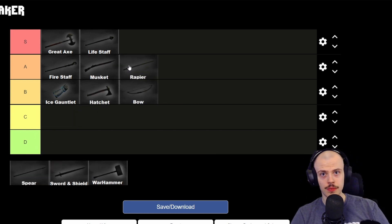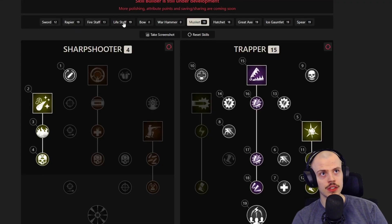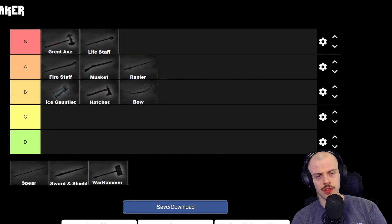Rapier is also A tier, for similar reasons as the musket — it can do so much damage and burst people like crazy. You'll come across rapier users and just die wondering what happened. It does huge single-target damage, and even in small group skirmishes like 2v2 or 3v3, you just need to isolate somebody and burst them down. It does fall a little short in AOE situations or 1v2, 1v3 scenarios, but if you can isolate people — A tier, 100%.